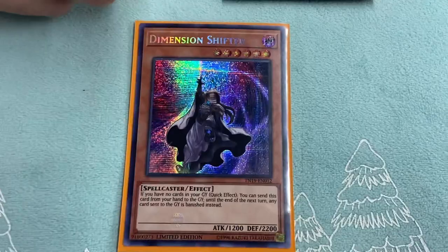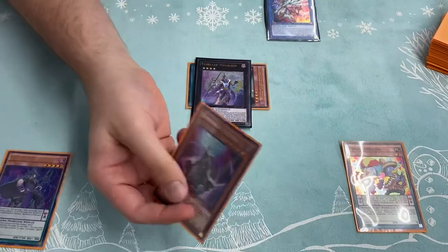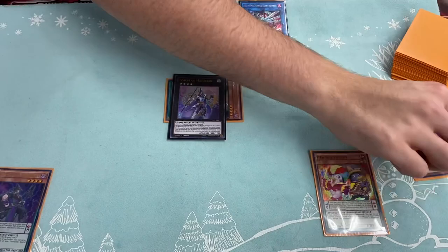Unfortunately, to activate this card you have to have no cards in your graveyard. This is where Pendulum Lucha comes in — you add this back to the extra deck. And then on your opponent's turn, your Dimension Shifter. You can do it during your turn too, but what's cool is if you do it on your opponent's turn, then on your turn it's still in effect.